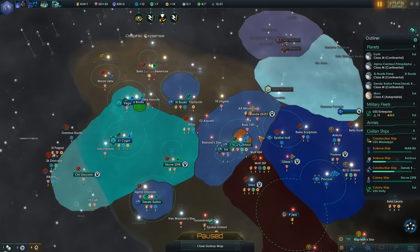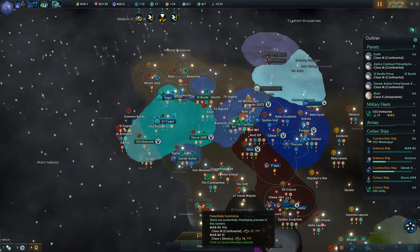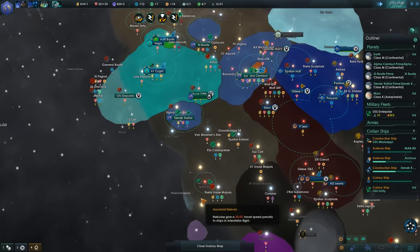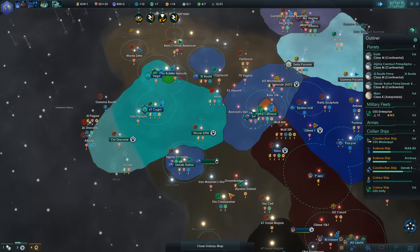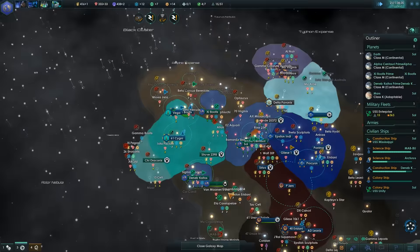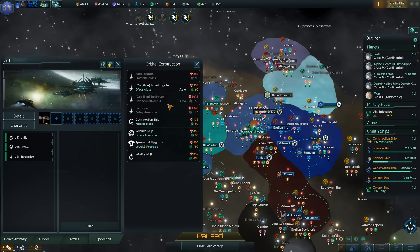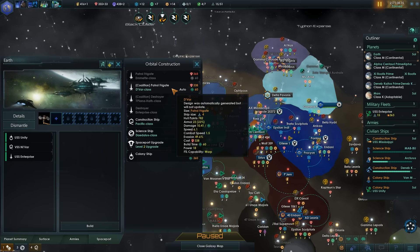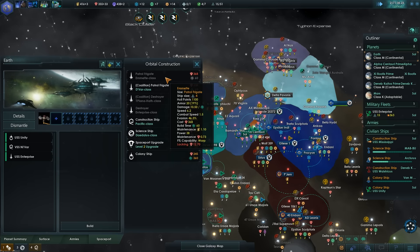We completed something — we got another colony ship. Can we use it? There is a Continental over here at Mabu. I think we could go for that. We're saving up a bit of money now. I want some minerals — that is a Coalition, oh it's a Federation ship. I don't want to use that, I want to save my awesome ship.